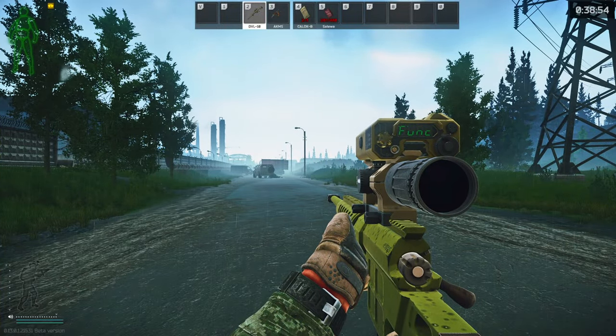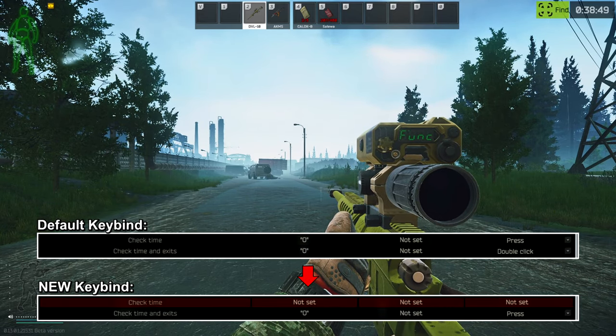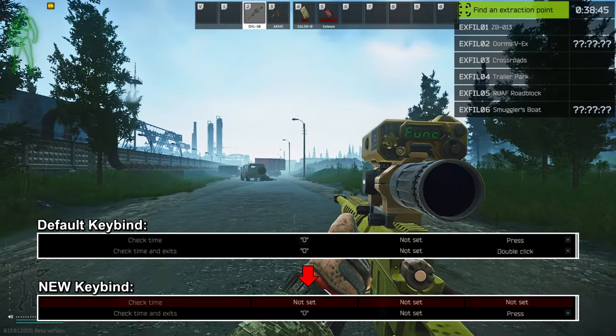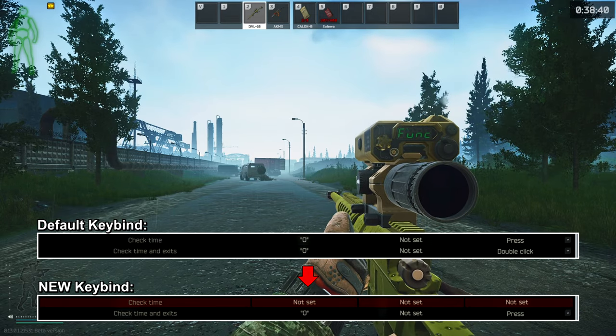This is a lot easier to remember and accessible as compared to pressing L and then Shift plus T. Another quality of life keybind: it would be really nice that whenever you check time, you also get information about extracts and you don't have to press O twice. So what you can do is set check time and exit to O press and leave check time as not set.